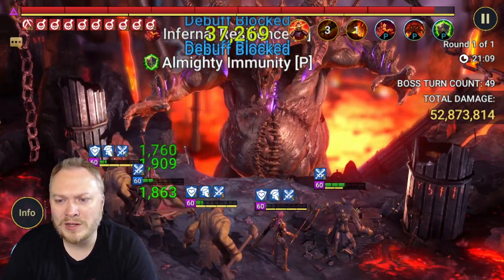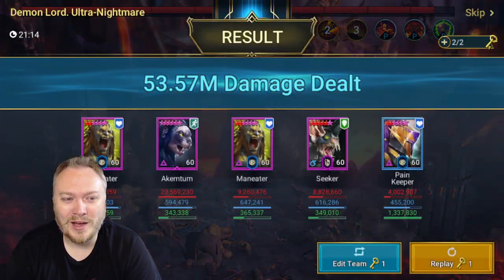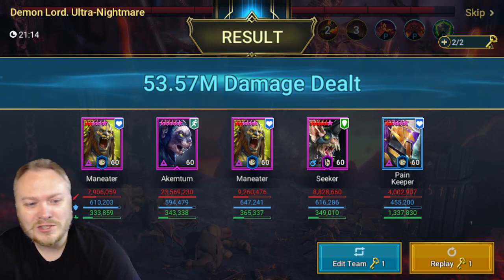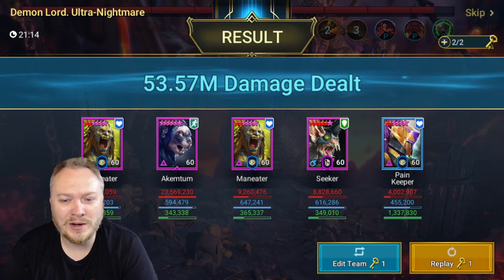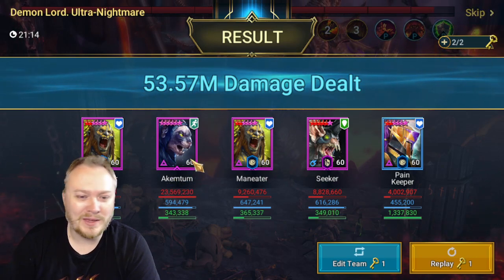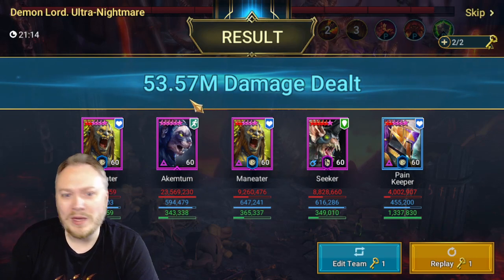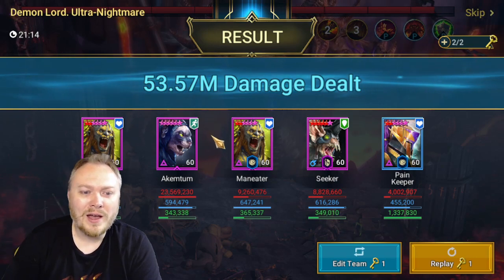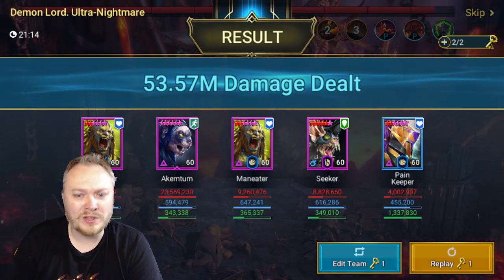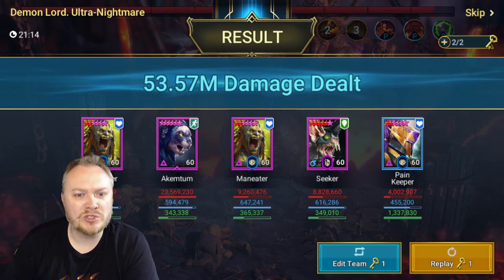We're coming in on the end of the run — finishing at 53.5 million. Looking at the damage breakdown: the cat did 23.5 million damage on his own, and the Maneaters did almost eight and nine each, with the Seeker doing almost nine as well. If we were able to fit in decreased defense somewhere in this build, this would be a one-key — I'm very confident of that. So let's head over to my website, mtgjedi.com, and take a look at some potential teams he could fit really well in.